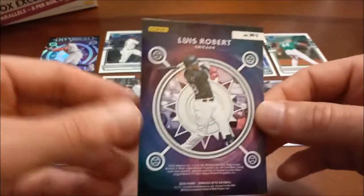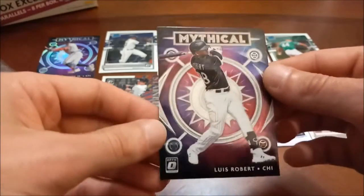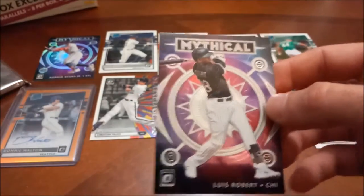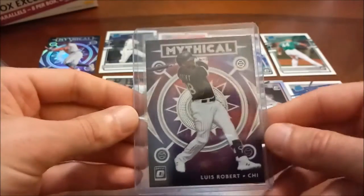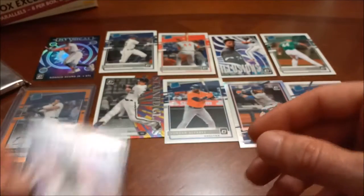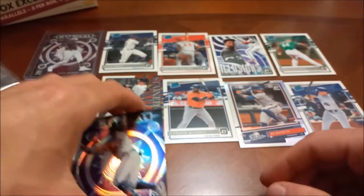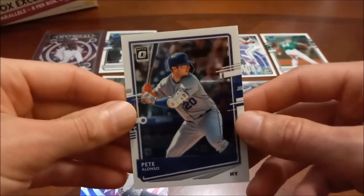We're finding all of the big name rookies in this box. This is an insert and it's not a prism like our Ronald Acuna Jr., but it is indeed a Lewis Robert nonetheless — a beautiful looking Lewis Robert insert. I am incredibly happy with this box — definitely did not expect to find as many of these big name rookies. And then lastly Pete Alonso, another good one there.